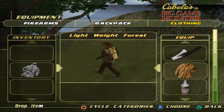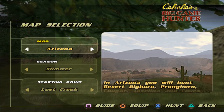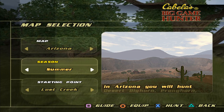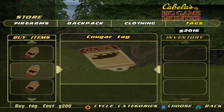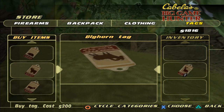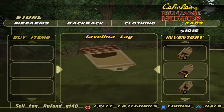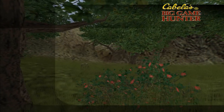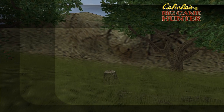Lightweight clothes, we should be pretty good. We might leave this call but let's head out and see. You gotta buy tags of course — we're gonna buy everything because we're gonna hunt one of everything. Then equip the 270, there we go, now we're ready.